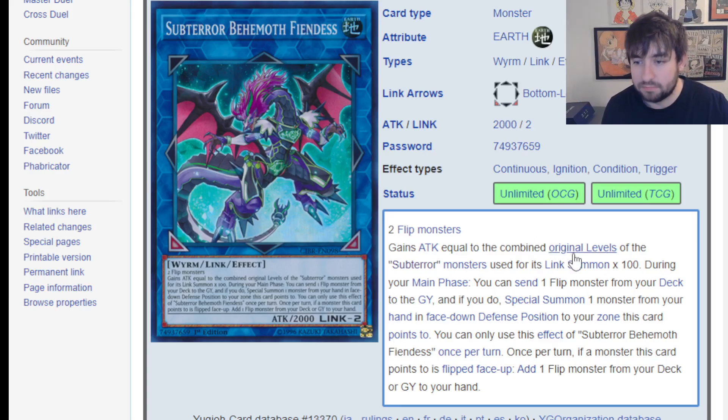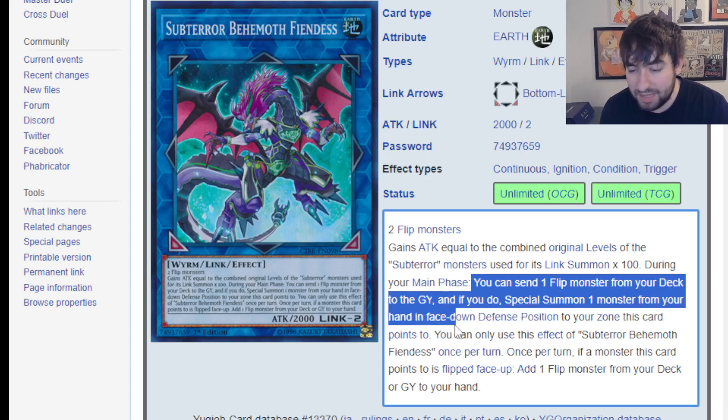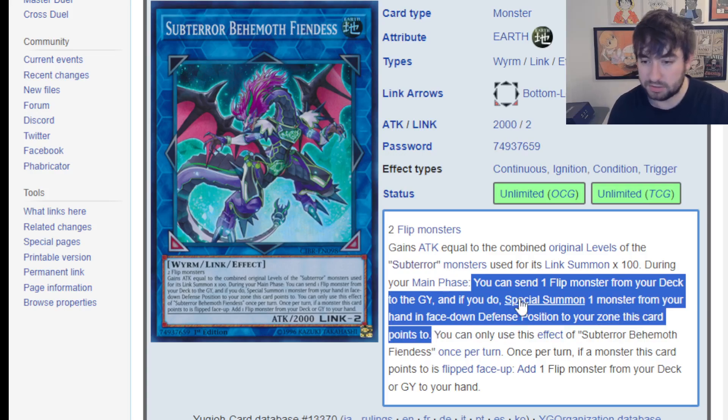This card gains attack equal to the levels of the Sub-Terror monsters used for its summon times a hundred — that's not that crazy, but if Sub-Terror is the archetype it's in, it's already 2000 so it gets pretty big. Here's the bigger thing: you can send a flip monster from your deck to the graveyard, and if you do, special summon one monster from your hand in face-down defense position to a zone this card points to. So this is essentially Foolish Burial for any flip monster in the game to pull literally any monster out of the hand — it just has to go face-down. That's already an incredibly powerful effect because it's generic, which means stuff like Shadolls get to be sent, and this is by effect, not as cost.